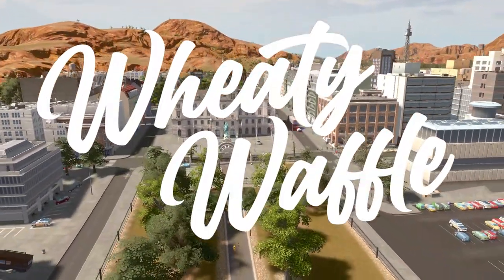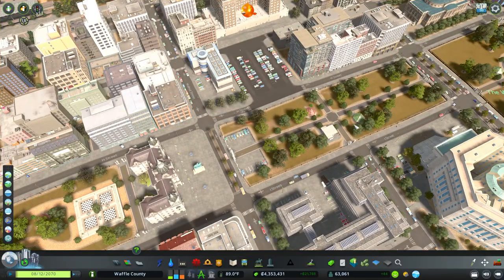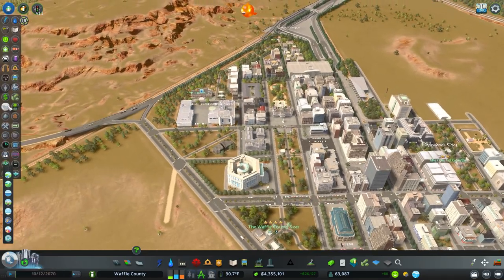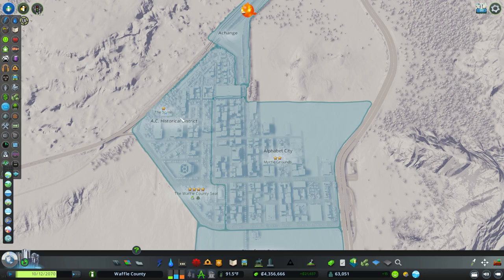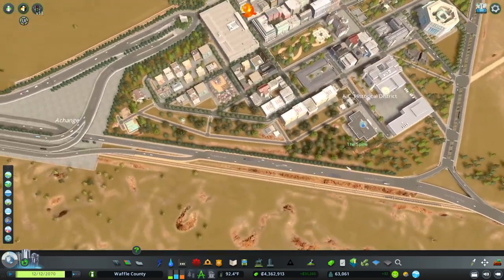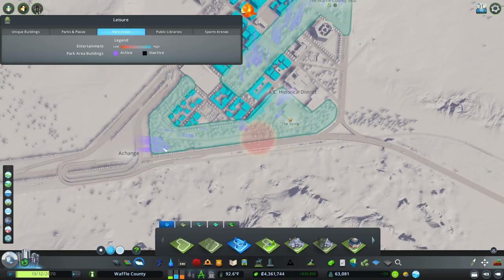Hey guys, Weedy Waffle here. We are back in Cities: Skylines playing some rebuild or redevelop. We're jumping right in at our brand new area, Alphabet City. It has been broken up into two different districts — Alphabet City, which covers roads A through H, and the AC Historical District, which includes City Hall, the Waffle County seat. We also have the Spine, a park I placed along the highway.